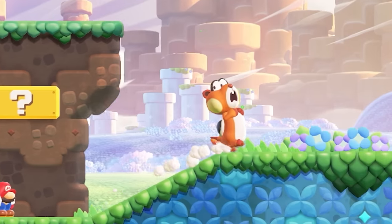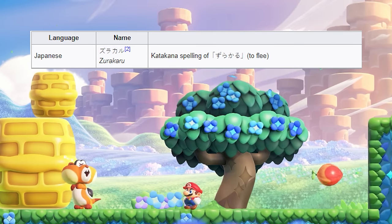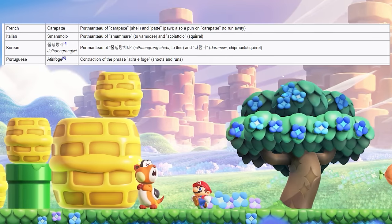Did you know in Japan they named this creature Zura-Karu? That word means to flee, and they've kept this naming convention for the enemy for all the localizations.